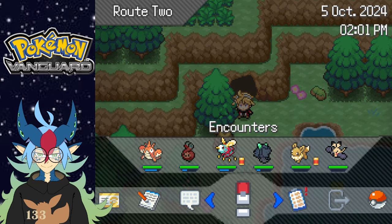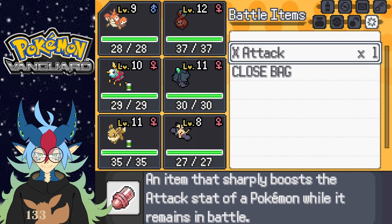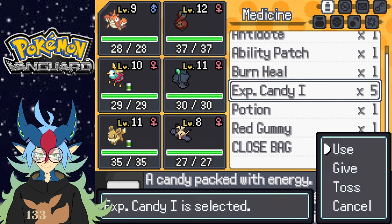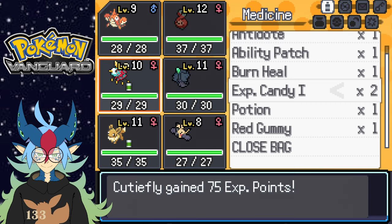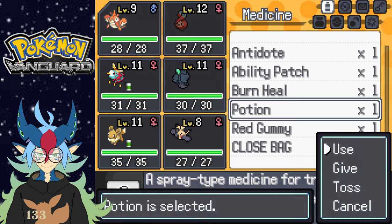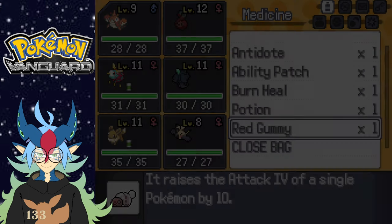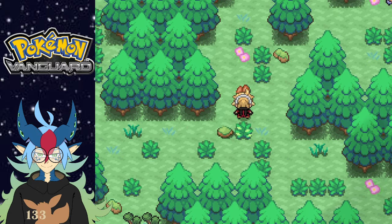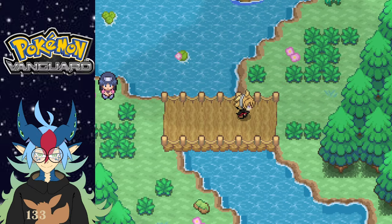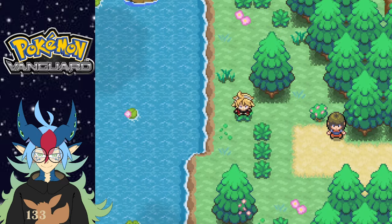That hurt. I'm definitely not ready for that battle then. I guess I could use the Experience Candy real quick. Let's see — I want to get you to level 12. I'll do 11 for you. I'll save this Red Gummy to see what Eevee evolves into before I do anything with that. All right, let's continue our journey though. I've lost that match — I'll take the loss and just keep moving forward. Is there anything up here? No — damn it, why.